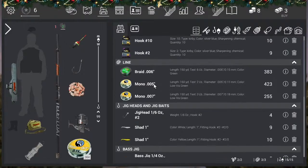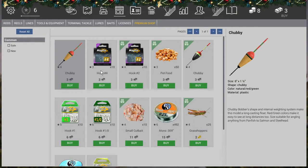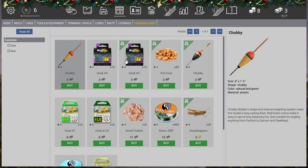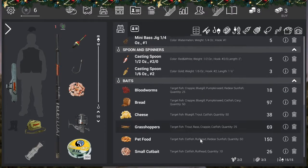So once you reach level three — I've reached level six — you want to take your rod. I suggest you get a better reel or something. What you want to do is come over to the Muddy Water River, go into the shop and Catfish Basics, and buy either the small cut bait if you're level four, or the pet food if you're level three. Number two hooks work the best. You can also buy the coral carbon rod, and there are usually rods and reels in the shop that will help.